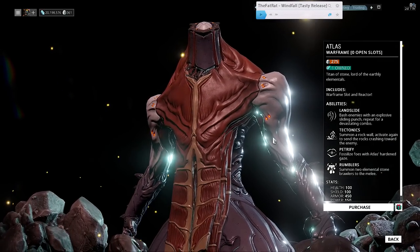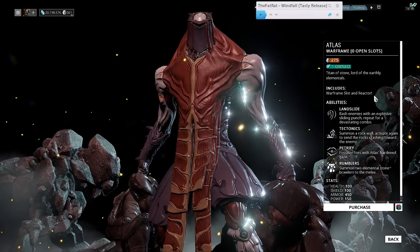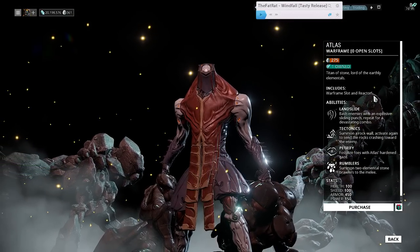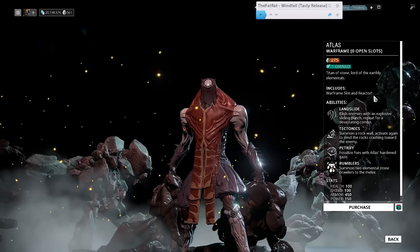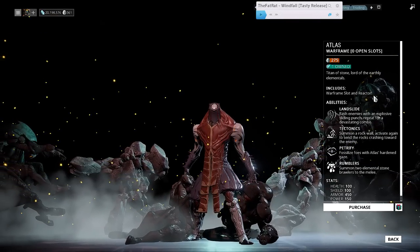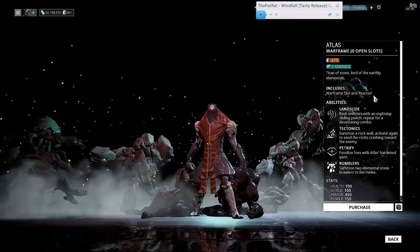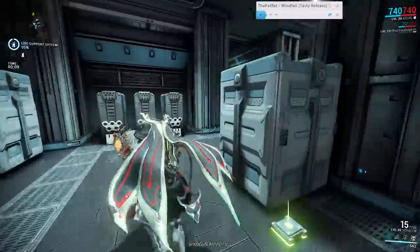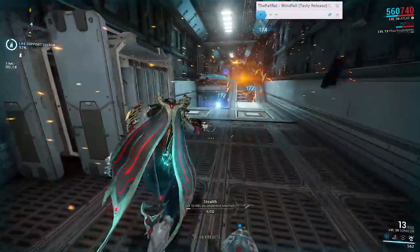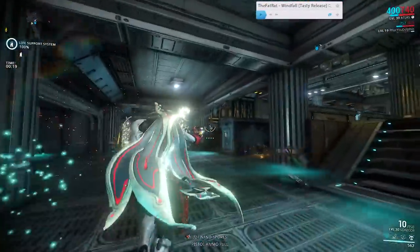Stat-wise, the frame comes with 100 base health and shield, 150 energy, and 450 armor — which is really nice and only second behind Valkyr in terms of base armor. With a maxed Steel Fiber his armor can climb up to 945. He also has an amazing passive: he is completely immune to knockdown effects once his feet are on the ground. If you're mid-air when a knockdown effect hits you then expect to go flying, but once grounded he won't be knocked back at all.